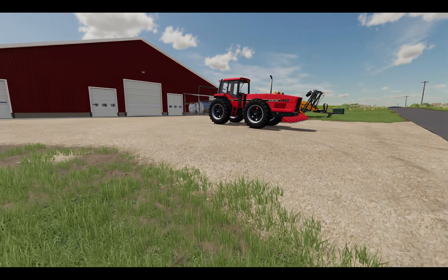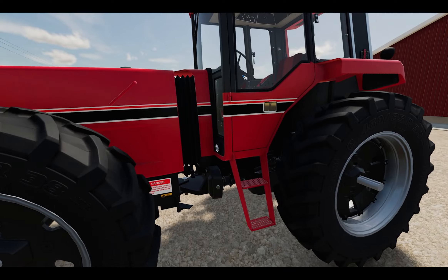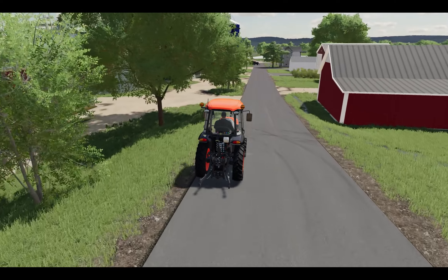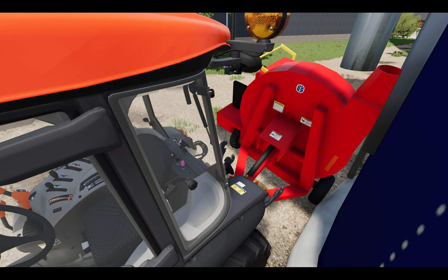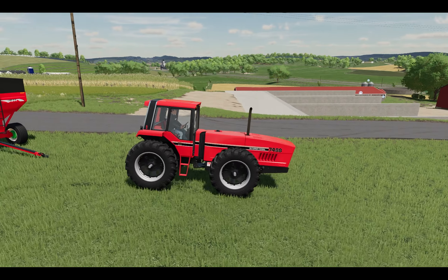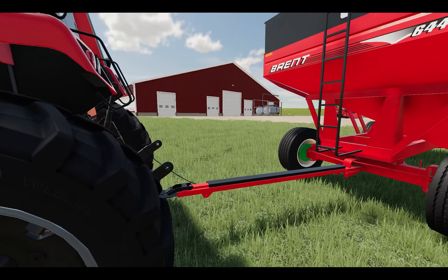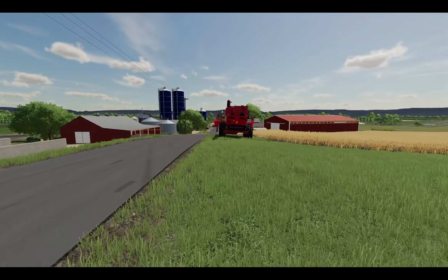We've got our new tractor delivered here. I figured I'd go with something different - not something everybody uses. We're going with the International Case 7488, an articulated tractor, and it's a lot of fun to drive. I'm going to unhook this and drop it back down. We need to move this tractor over to the silos and get the blower connected and hooked up. Let me hop out and hook this up - should be able to do it from here. Back her up and attach it, then get the brake cable in there. We are ready to go whenever we get back with a full load.